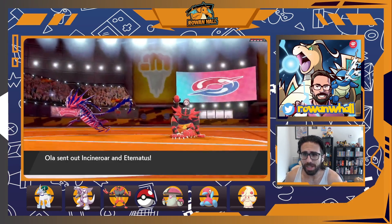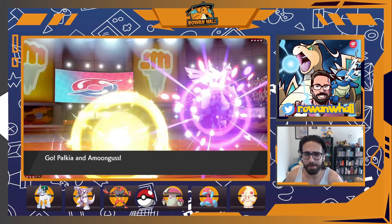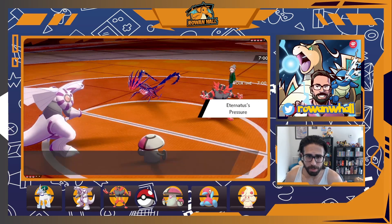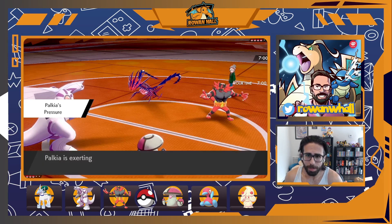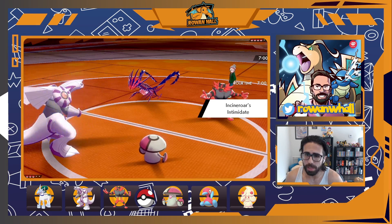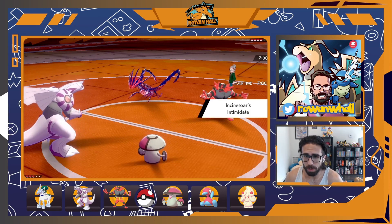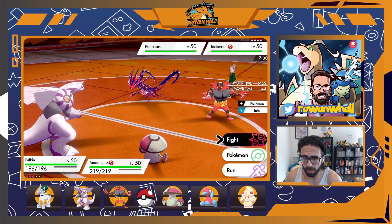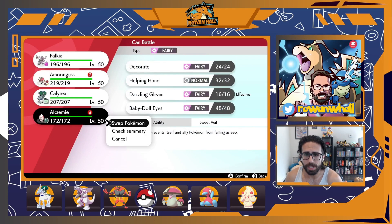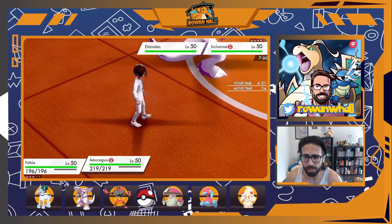Ola leads Eternatus and Incineroar, which is a serious problem for my lead. They can just Fake Out Amoonguss and Dynamax Cannon Palkia. If I had Protect on both Pokémon this would be a non-issue — I could just double Protect then proceed with redirection plus Trick Room — but Palkia foregoes Protect so it can have Trick Room and three double-stat plus coverage moves. So I immediately decided to just go for a very hard read into exactly that play, because it's kind of obvious.